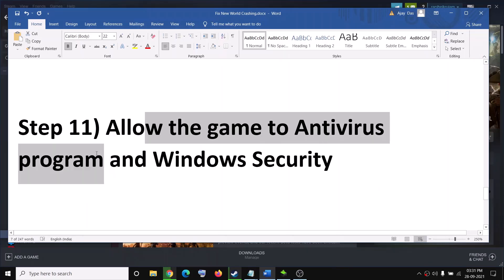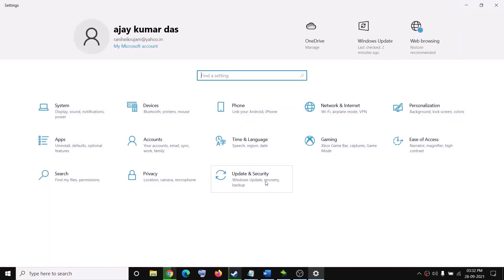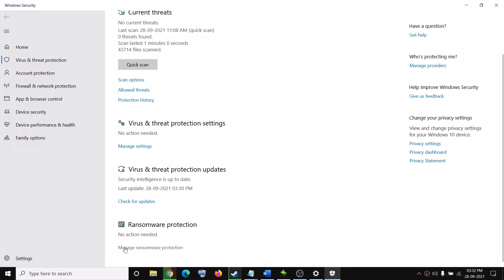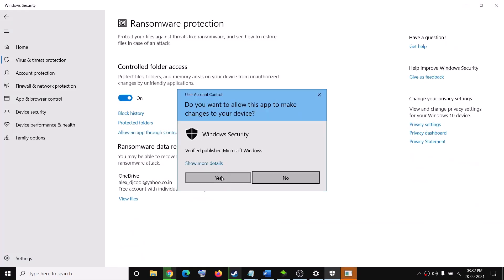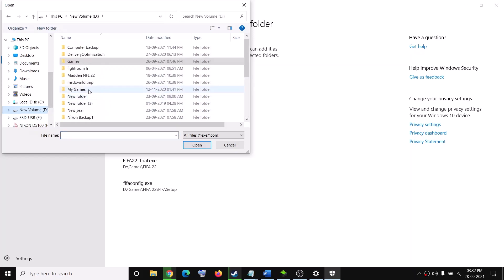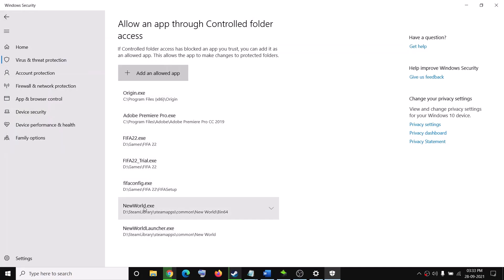The next step is to allow the game through your antivirus. If you have a third-party antivirus, add the game exe to its allowed list. If using Windows Security, go to Settings > Update and Security > Windows Security > Virus and Threat Protection > Manage Ransomware Protection > Allow an app through Controlled Folder Access. Browse to the game folder, add the launcher, and also add the New World exe from the bin64 folder.